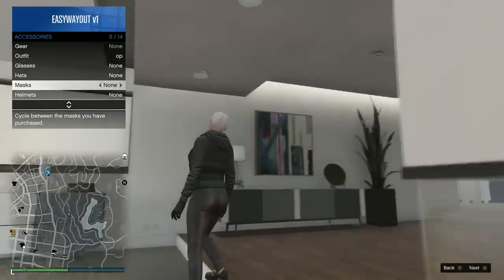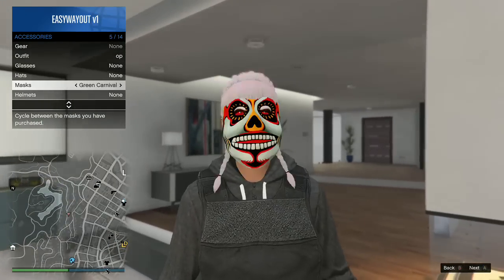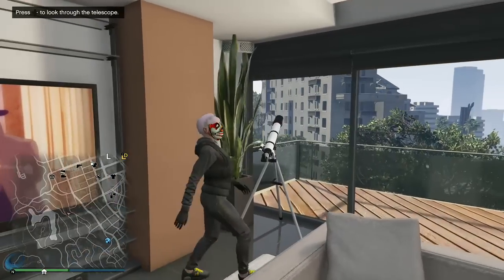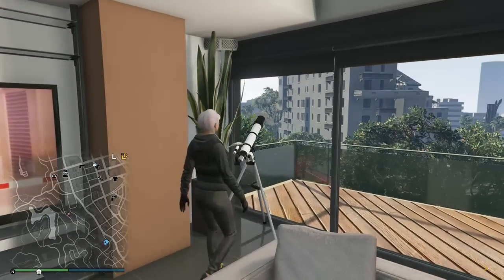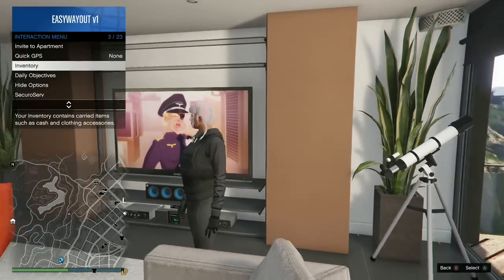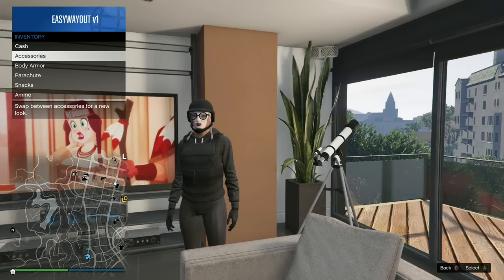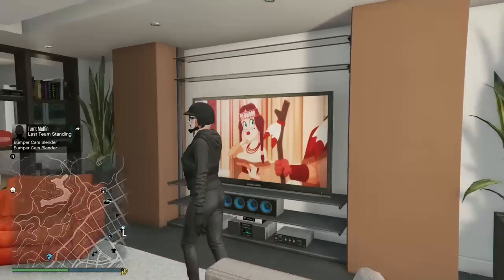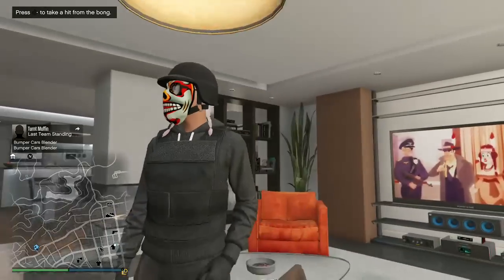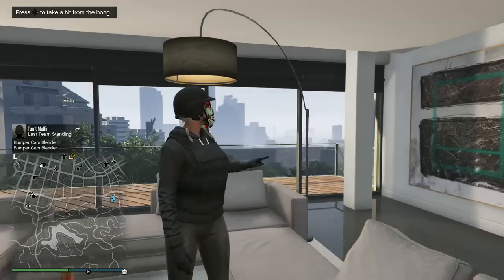First thing you want to do is go to your telescope. Equip a mask before you get near it — any mask. Then kind of walk up to it closely, then try to walk away until you get the look of the telescope. Press it, then press the right d-pad, and from there your character shouldn't be wearing a mask. From there you can equip a helmet — any kind of helmet or any kind of hat. I'm going to do a helmet and the glasses.